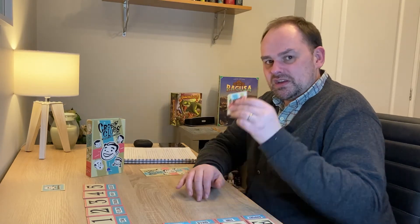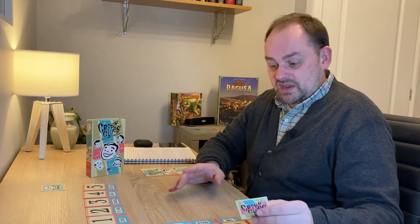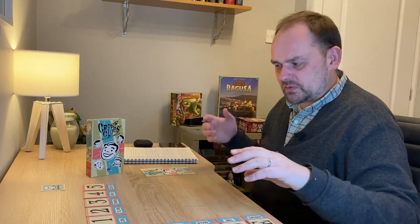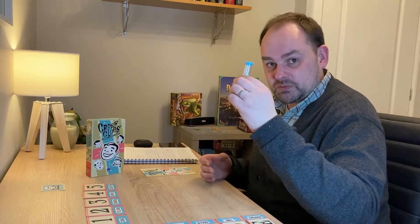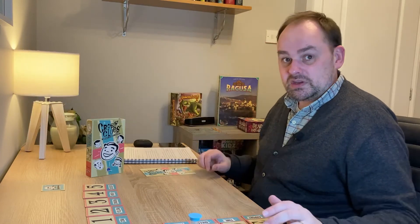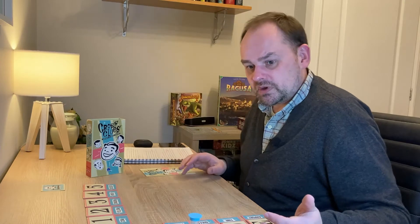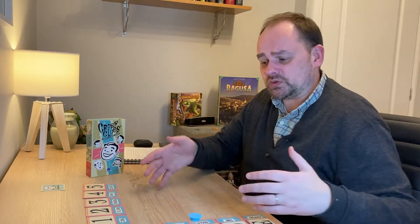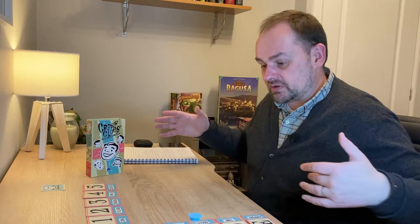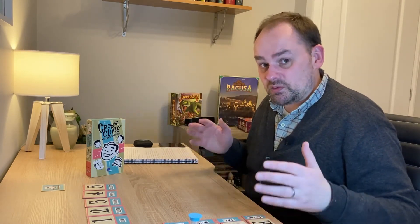Then it passes to the next player, who gets their clue card and gives a clue based on their coordinates, and so on until all the cards are played or the timer runs out. You total up the cards you've won, and the score decides if you're absolutely wonderful or just decidedly average. In terms of learning, like most word games, there's one key concept that's easy to grasp, and you can make the game easier or trickier by increasing or decreasing the size of the grid.